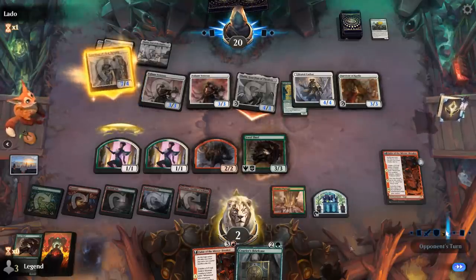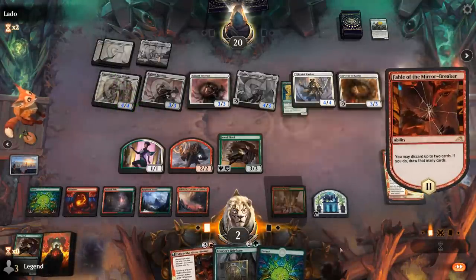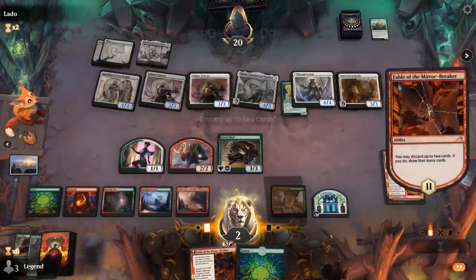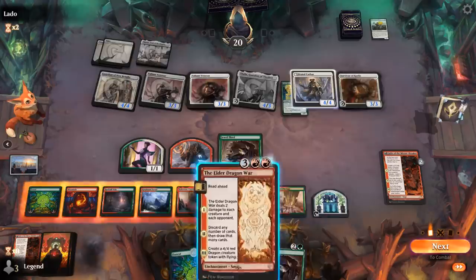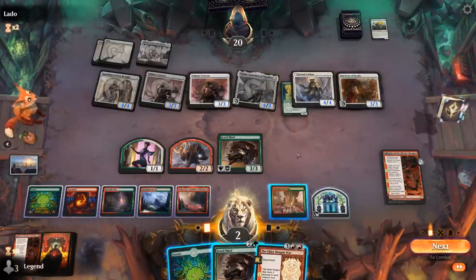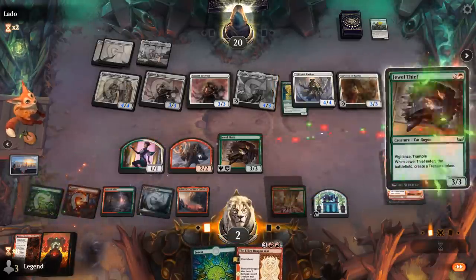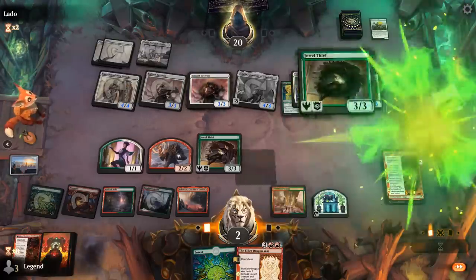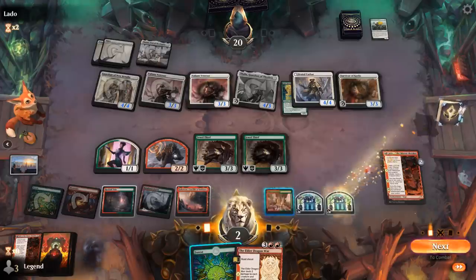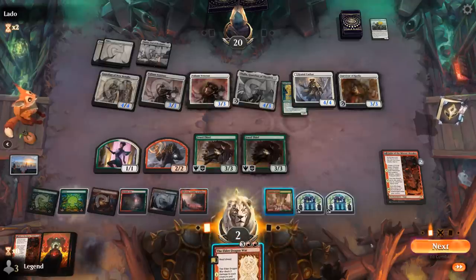Making a 2/2. Discarding Briefcase and Fable, keeping a land to maybe cast Huntmaster or an Over the Top. There's the Elder Dragon War, though as we've said, not as effective now with double Valiant Veteran. If I play Thief then I can still play Dragon War afterwards, so that's probably the play. I'll have 5 blockers — I guess opponent can attack with all and kill me, but making 2 tokens gives me 6 blockers to 6 attackers and I survive. So I'll just have to pass.